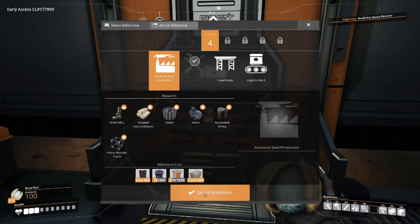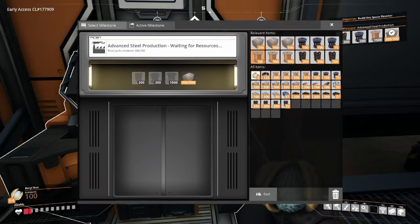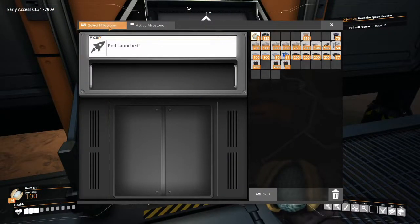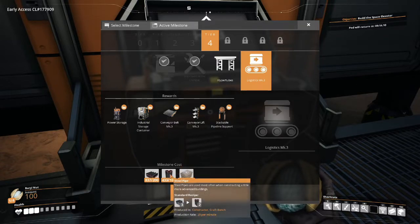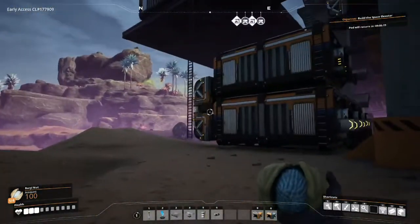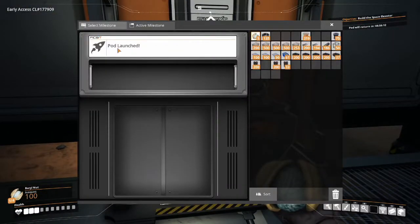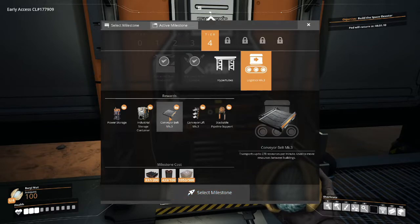Advanced steel here unlocks all of this. I forgot — rotors and cable. Rotors and cables unlocks the encased industrial beams, which is Mark 4 belts. But technically I don't need the Mark 4 belts yet, because Mark 3 belts use beams. What I'm looking at here is steel pipes — technically now that I have potentially enough steel pipes in storage for the short term, I could convert it all into steel beams and then start updating to conveyor Mark 3s. I'm also looking at these hyper tubes — 15 kits, encased industrial beams, pretty straightforward.